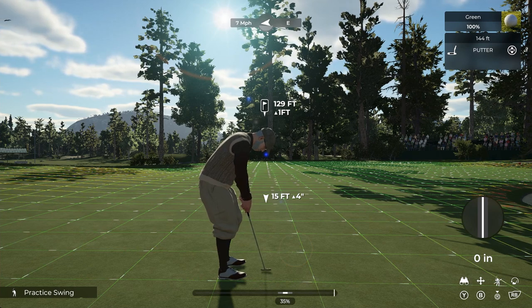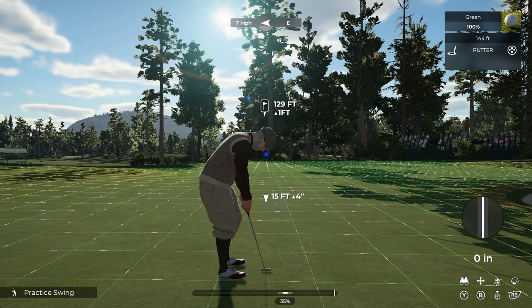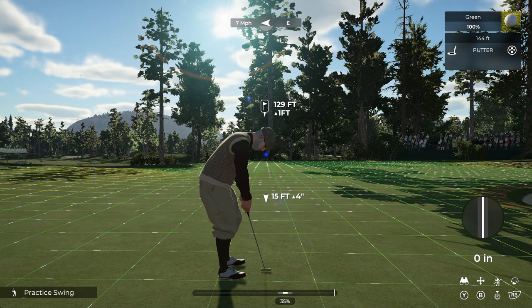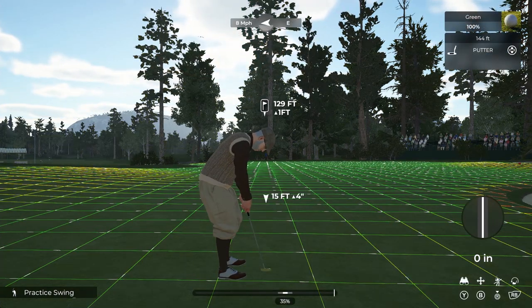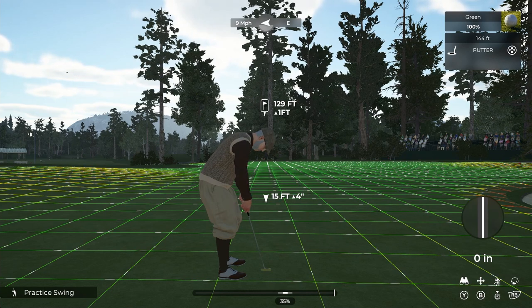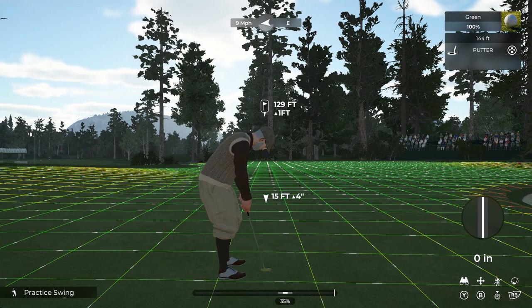In 2K21, you have to pull that thing back slowly. You need to have some finesse on the club — pull the stick back very slowly, get to the power that you need, and then complete your swing for your downswing. If you just slam it back, you're going to get a lot of overpowers or underpowers as you're trying to stop it on time. So all you have to do is just pull it back slowly, hit the mark that you want, complete your swing. After some time with it, I actually don't mind the putting in 2K21 — you kind of get used to it and learn to enjoy it, except for bad misses pushing and pulling putts.